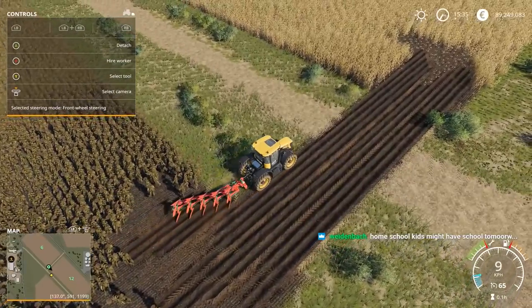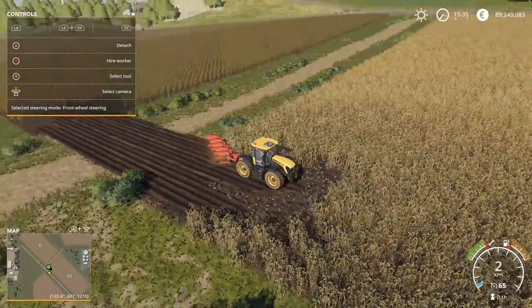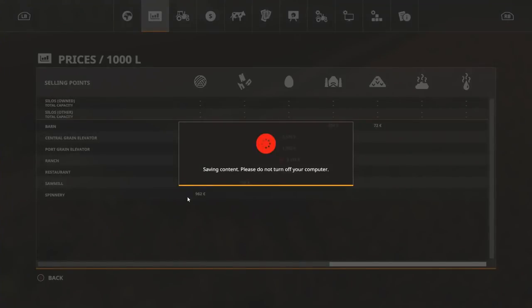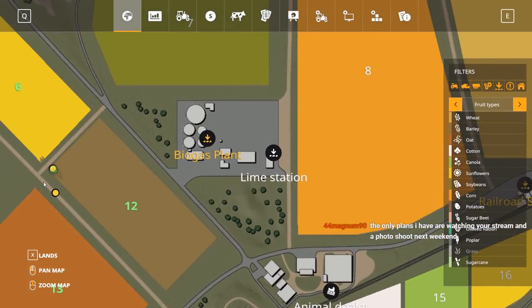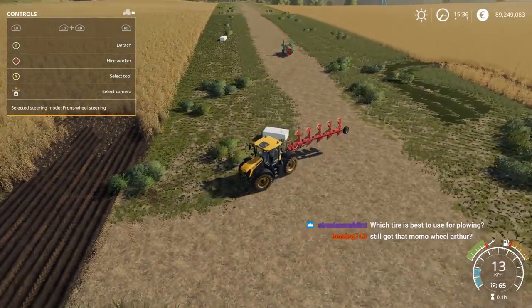Let's take a look at the map once we're done with this pass. It doesn't look like it's updating on the little map here at the bottom left — I seriously doubt it's going to show on the map. We've connected these two fields enough that it should show up if it's going to. Looking at the map now — no, it does not show. If you put crop across there it will probably show the crop growing, but it may just be a dead zone, and that's how it was in the last version too.